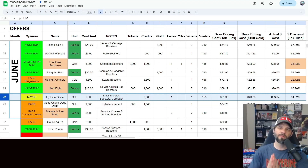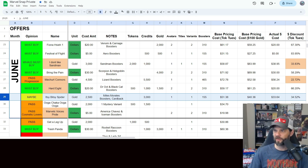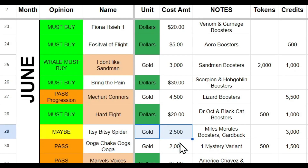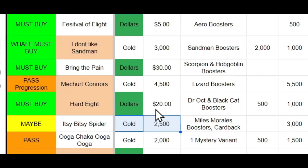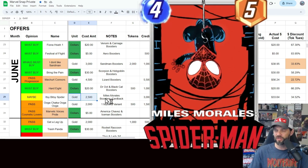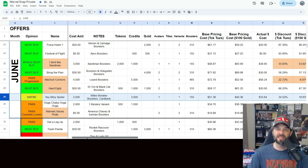Let's look deeper into the actual stats behind this offer, going over to the handy dandy spreadsheet. For anybody unfamiliar, I keep track of every single offer that comes in-game to try to give a good analysis of which offers might be better than others. In this particular case, the Itsy Bitsy Spider offer is a gold offer — 2500 gold — so for all the free-to-play and cheap-to-play type spenders it's going to be very important. Outside of the variant already mentioned, we get boosters, a card back — which is nice to see — 3000 credits, and that's gonna be the most important aspect of this offer to focus on. An avatar is also thrown in there.